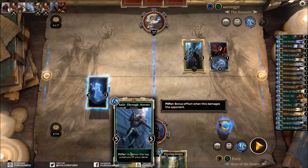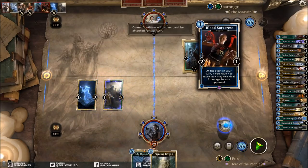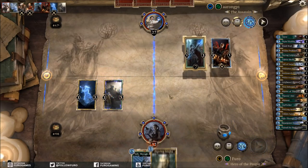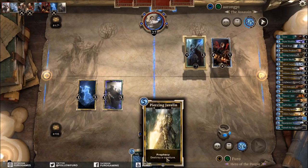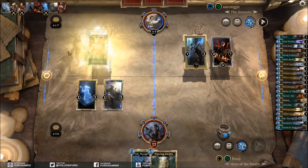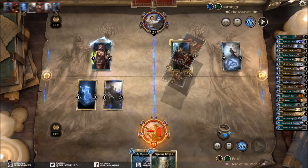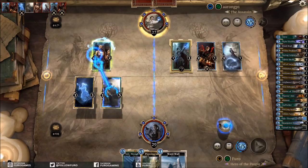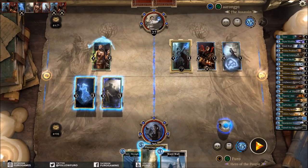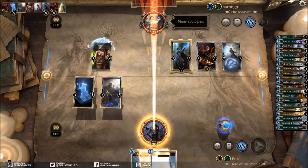Master of Thieves is strong and we can play Sails one turn later. I think we're going for that. He might push some damage with Blood Sorceress — we have Piercing Javelin in hand so we can still crush it, but because we kind of want to play Sails next turn that would allow us not to use the Piercing Javelin. Boomer going for lethal and Wardcrafter. Shall we use Piercing Javelin on this guy? There's a Word Wall. If we trade here then this one kills both units. We use Piercing Javelin to kill the Blood Sorceress.